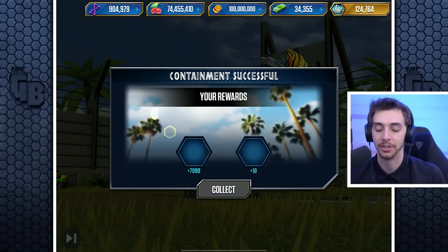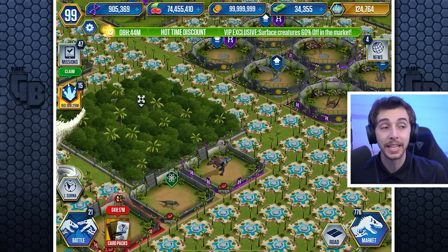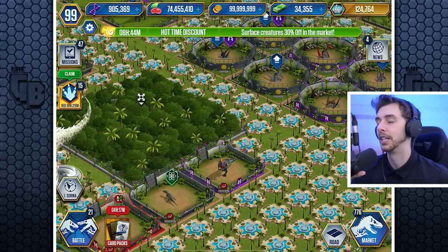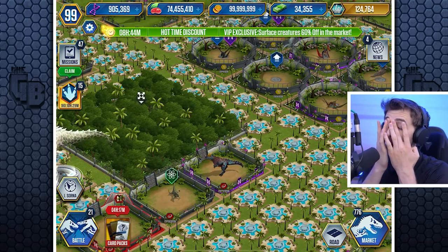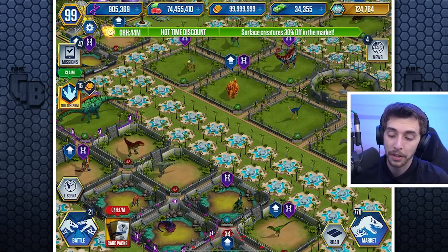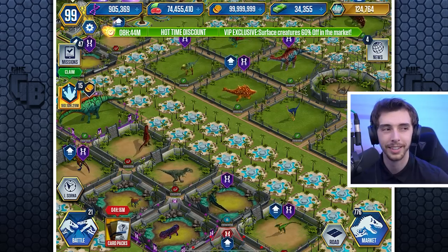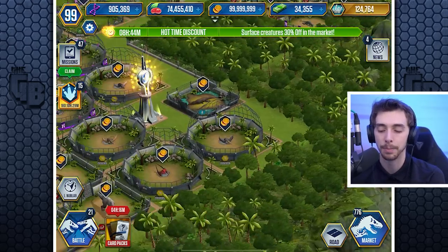Ten DNA — now the reason why I'm making this video is because I spotted something in the game, and it's always a good time when we get to go back to Jurassic World the Game. I do want to change the park — I've said this for years — but it's all about the coin and when you can trade it for good stuff. Maybe Site B should be something different.